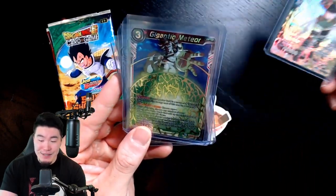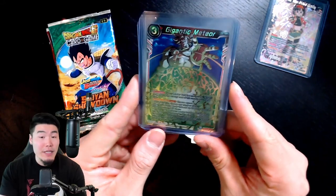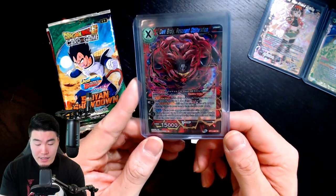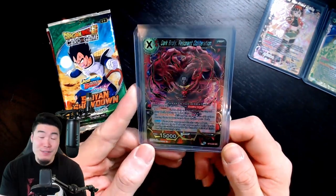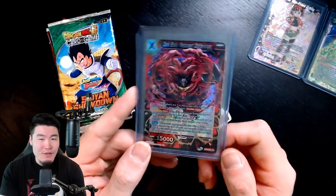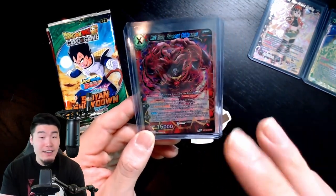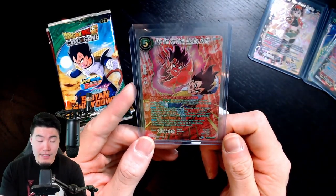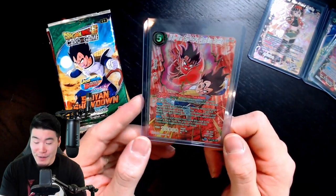Recently he got a Saiyan Showdown box too and pulled the Super Saiyan 4 secret rare. So this guy has some stupid luck - in five boxes he pulled three. Even though my luck is about average, I was still kinda salty. But regardless, we got the Pan, and apparently she's now the most valuable card in the Saiyan Showdown set, so I'm pretty happy about that. We also got the Gigantic Meteor card as our promo, and the Dark Broly who is just an SR but looks frickin' awesome - probably my favorite card from the set based on the art. And our only SPR so far is this Kaio-ken Goku.